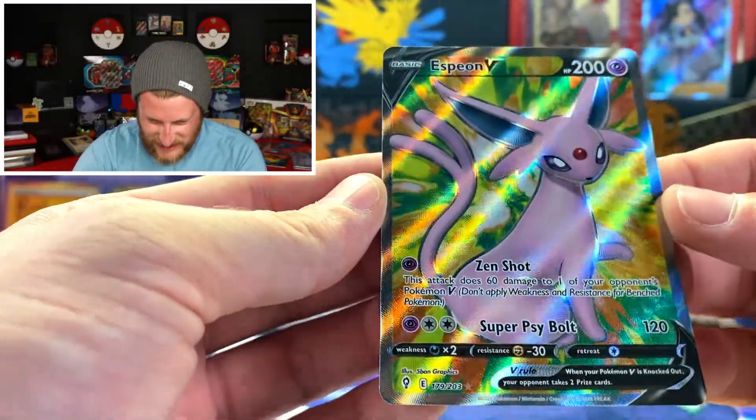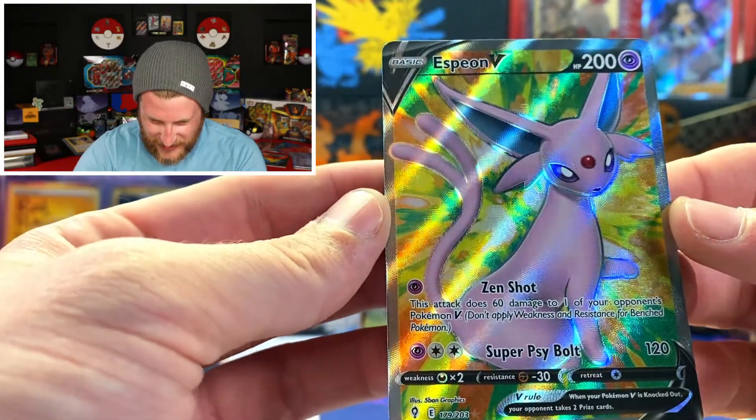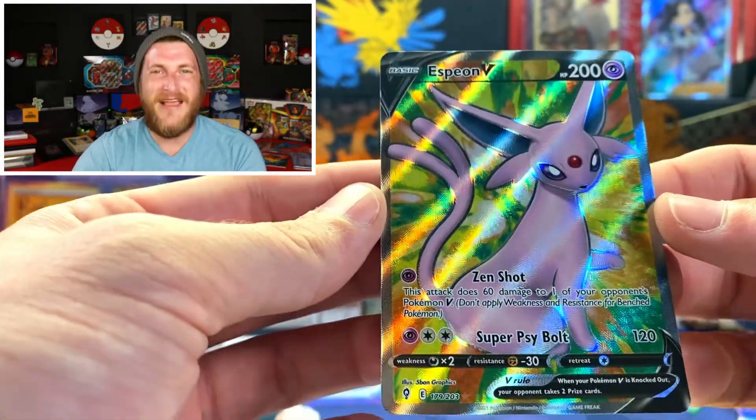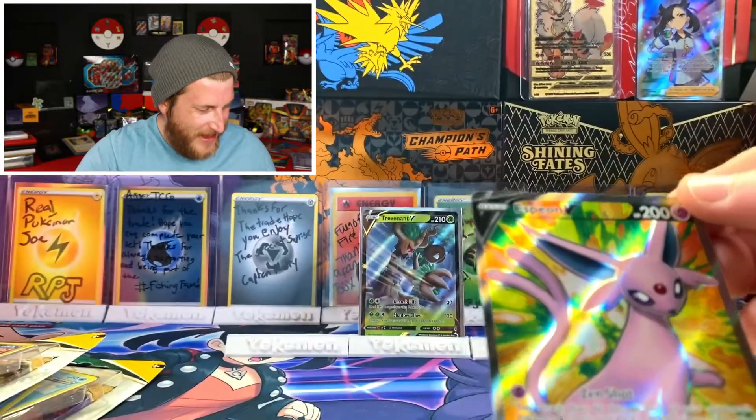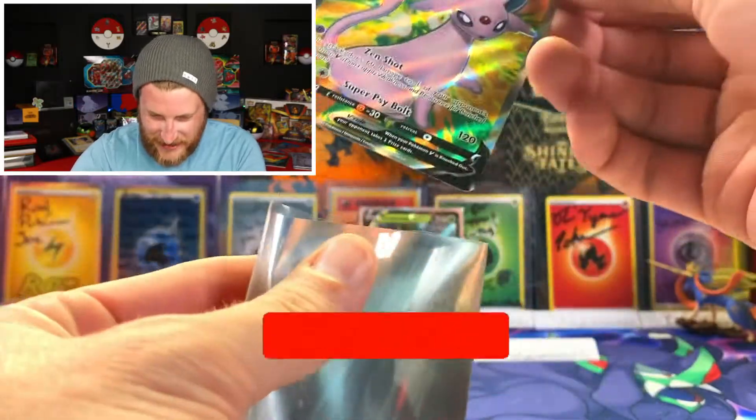And awesome — an Espeon Full Art! Very very nice, that is such a cool looking card. Espeon just pops right off that background with that green, orange, and yellow. Super awesome guys — we got our very first full art just three packs in. That was absolutely amazing. Let's go ahead and get that sleeved up.